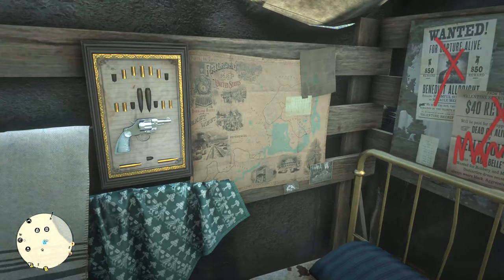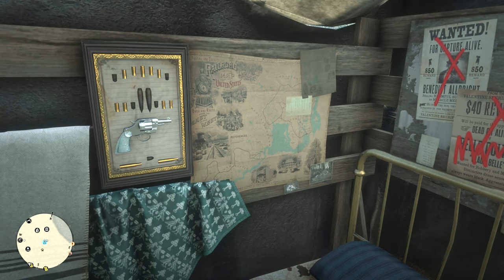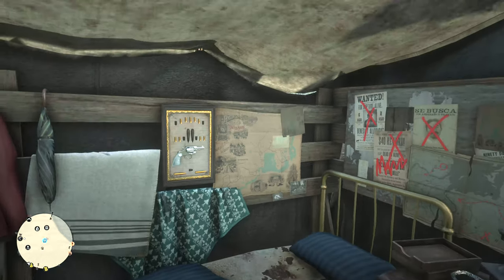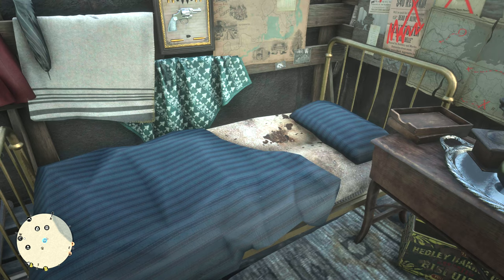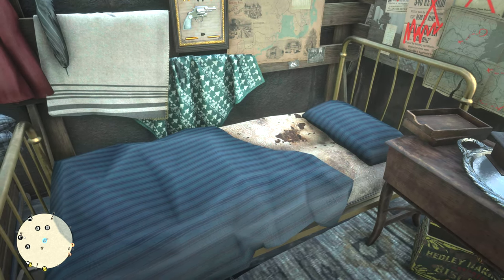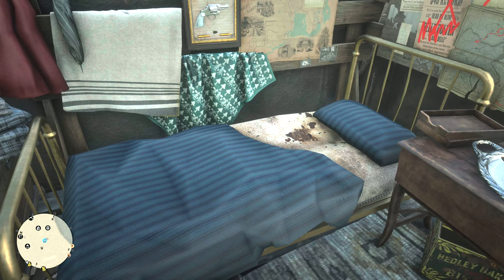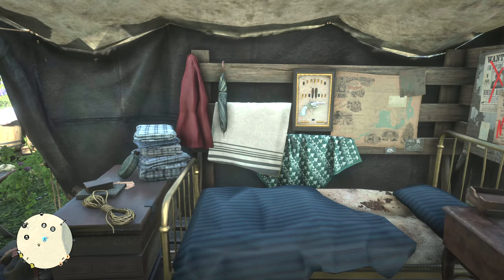That gun in that case — that revolver — it looks really, really cool. And then we got another map there that looks awesome. But like I said, compared to the original base ones that you get with the online game, compared to the new roles — the collector, the bounty hunter, and the trader — they just put more into this. It looks better. That bed, by the way, it looks like it's out of an insane asylum — pretty gnarly looking frame to it.